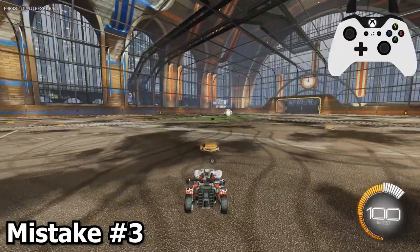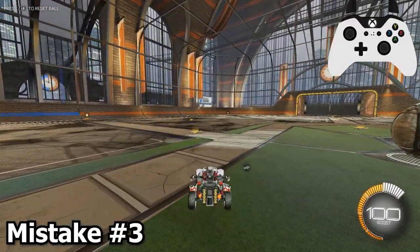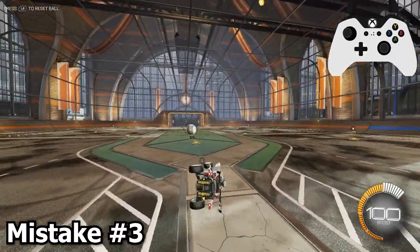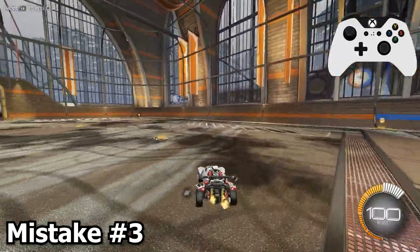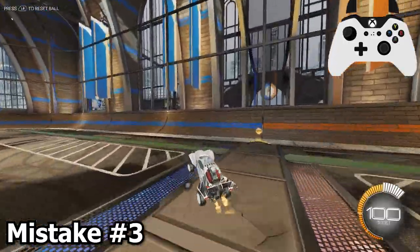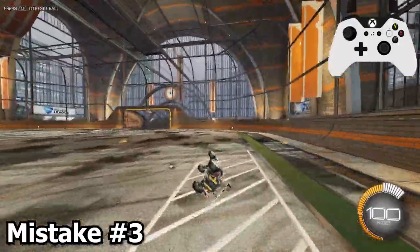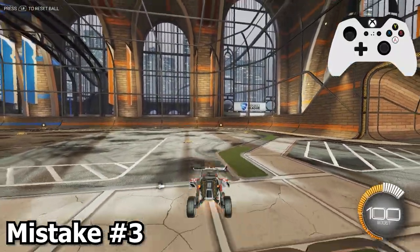The final mistake, mistake number three, is not actually diagonally dodging in the first place. When you speed flip, you want to be as close to front flipping as you can be without actually just flipping directly forward. If you pull even just a little bit too far to the left or to the right during that first dodge, you might actually just do a barrel roll instead of speed flipping. So if you're noticing your car moving too much to the left or right, make sure you aren't just barrel rolling and are actually dodging diagonally forward and then flip canceling afterwards.